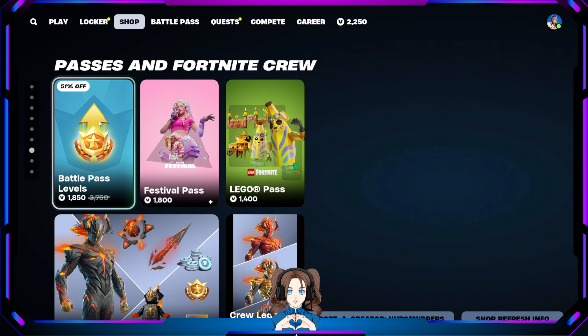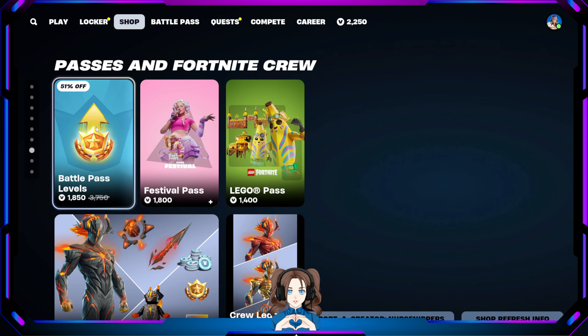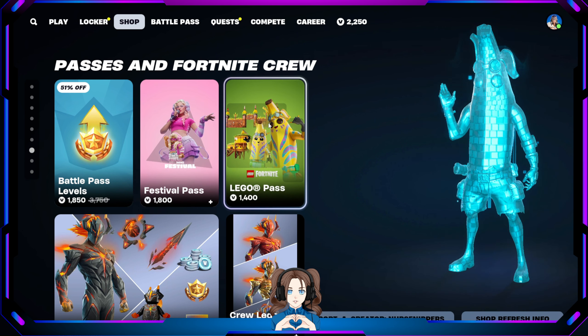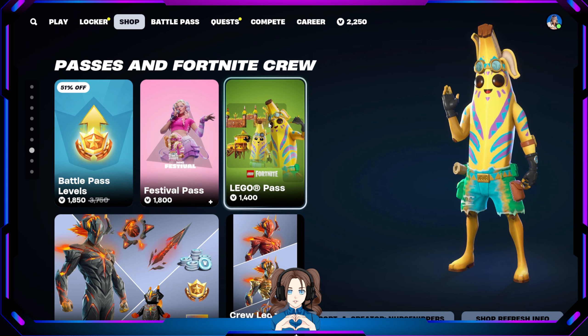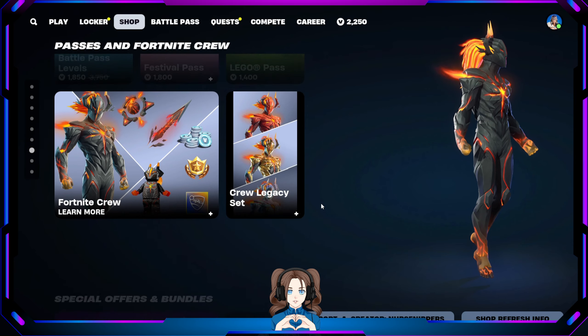Passes and Fortnite Crew — the Battle Pass with 25 levels, the Fortnite Festival Pass with Carolina, and the Fortnite Lego Pass which has Island Adventure Peely. The whole new stuff is like Bananarama — it's so fun. There's little beds, a little banana bed, a little pineapple thing, a little banana carpet, a little Peely's happy face, and some little tomato stuff. You get the house on stilts.